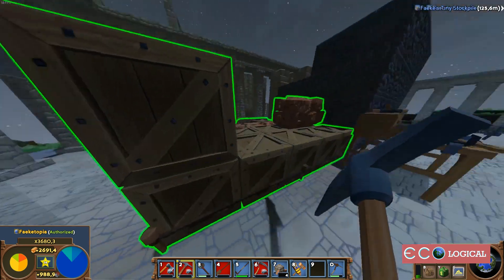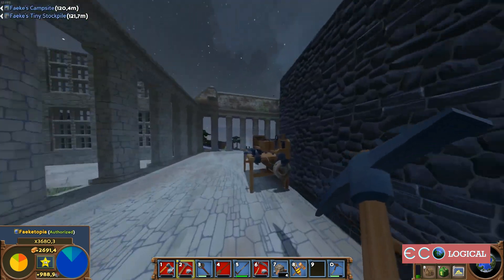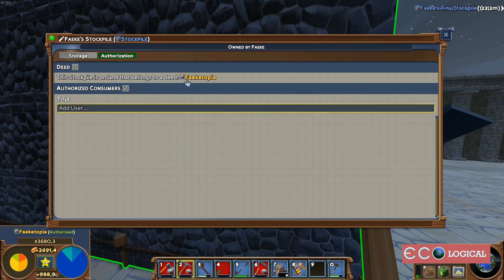If you want to share just this stockpile and the rest you do not want to share with your friends, then you can give them access to this stockpile only. In that case, you do not go to the deed — you add them here directly. Now this player has access to this stockpile.